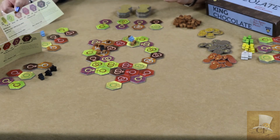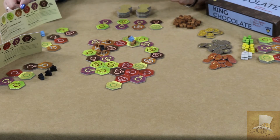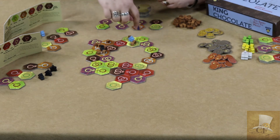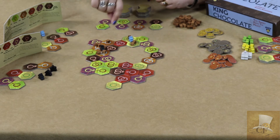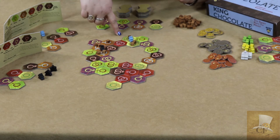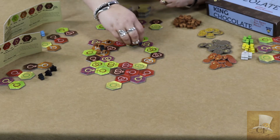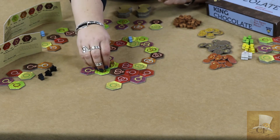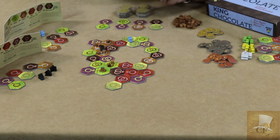The third option is a production phase. Production simply means that we are going to move the chocolate from one step of the process to the next, indicated by the colors on your player screen as well as the tiles. There are also hash marks to help that process in case there are any color issues. So if I chose to move this chocolate, I would move these three from step one over to the second step. By doing so I moved three pieces, therefore I would get three dollars.